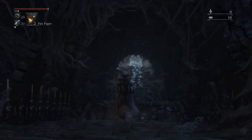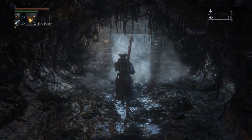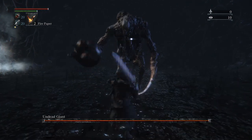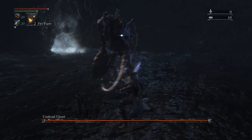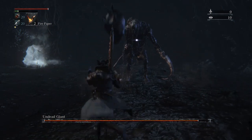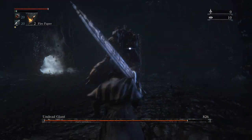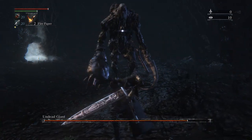He can be quite a hassle, especially once you knock him past half health — he likes to almost enrage. I don't know if you'd call it that, but he turns a little different and just loves to swing at you. He's got a weak spot on his back right leg, and I'm going to try to save that until he's around half health because it'll stun him and do a nice amount of damage.